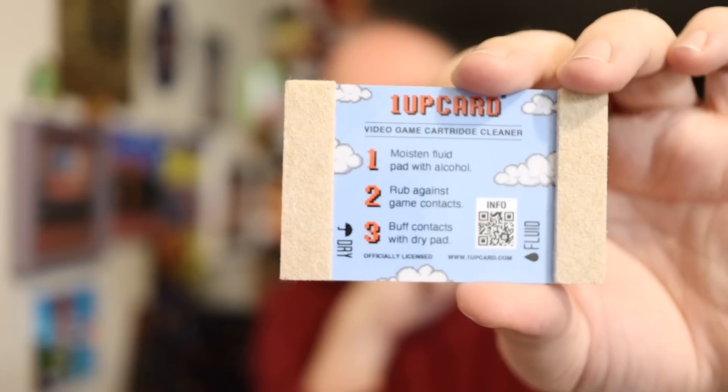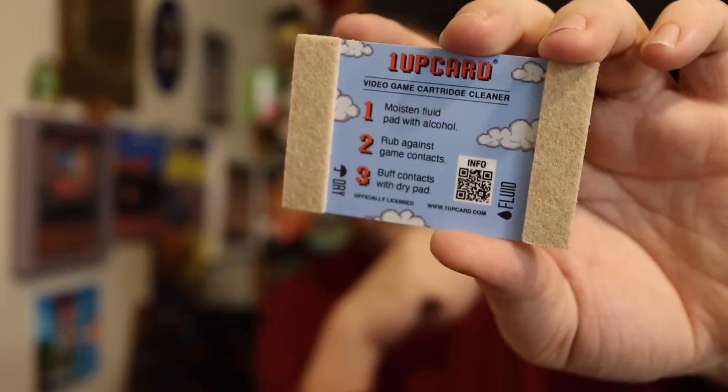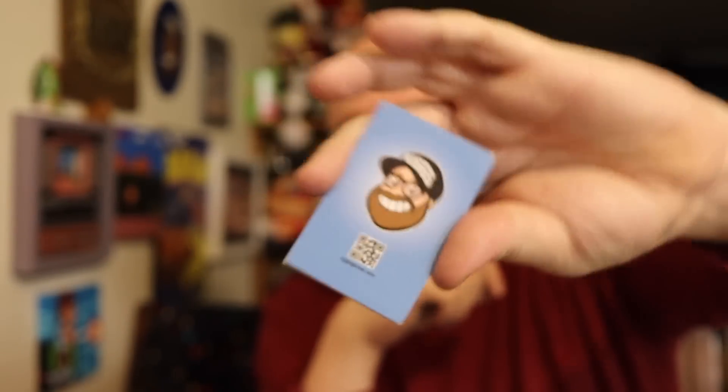If you're like, what's a one-up card? It's one of these. There's a fluid side and a dry side — you put rubbing alcohol on the fluid side, you don't even have to open the cartridge. This one happens to have my face on it. These are available in my Amazon store. This is not my design — this is from the one-up card people, but they made some with my face on it, so that's kind of cool. I use them often enough.